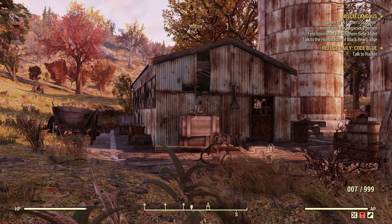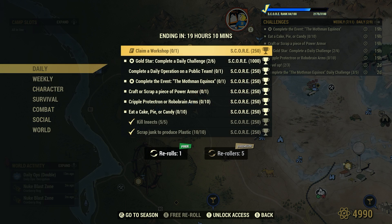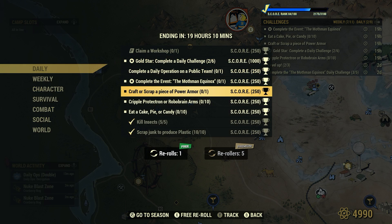Welcome to Fallout 76. This is Jim. The daily challenge is: craft or scrap a piece of power armor — that's 1 challenge for 250 score.